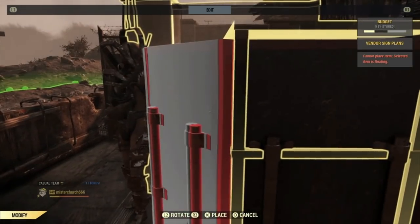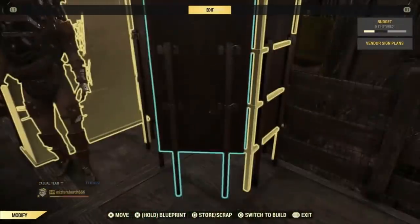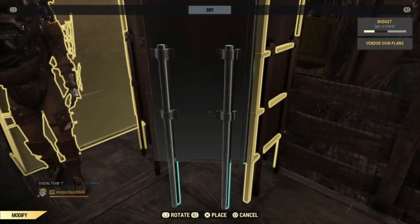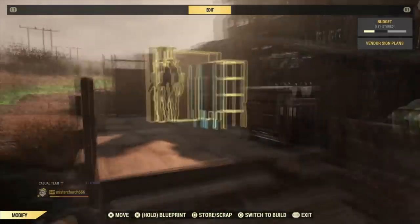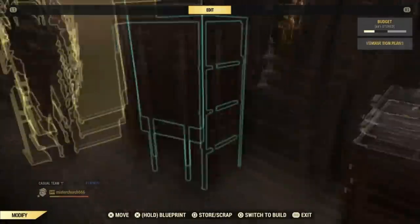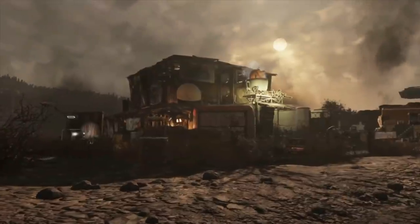If I could please turn my Pip-Boy light on, because it's dark out — this is the Ash Heap, this is as bright as it gets. The second I go to record, someone shuts the light off. But that's about it — you just repair that, and there you have a cabinet. Let's look at the finished build now that I've decorated the whole thing.